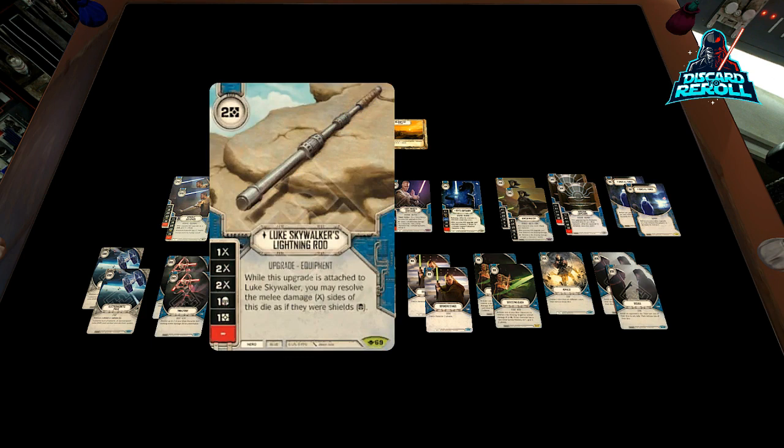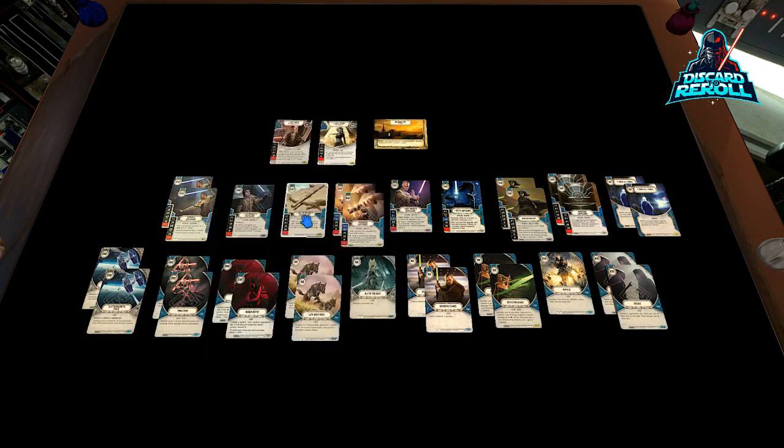Moving on, this is probably pound for pound the best melee-based upgrade when it comes to the new set and the rotation for its cost. This is Luke Skywalker's Lightning Rod. It basically mimics the die sides that we see on Mace Windu, except it has a shield and a resource and a blank — it replaces the two-focus with a shield. We're not going to pay attention to the card text at all because we do not have a Luke Skywalker on board. It's just a great pound-for-pound blue upgrade to have in the deck.